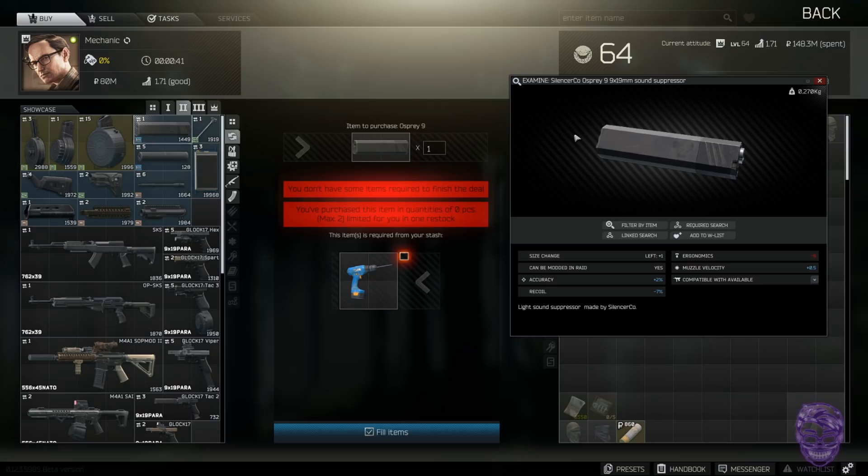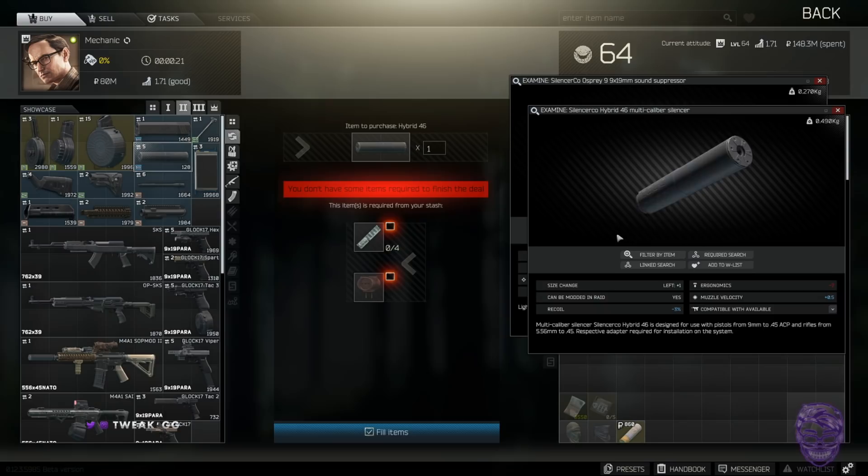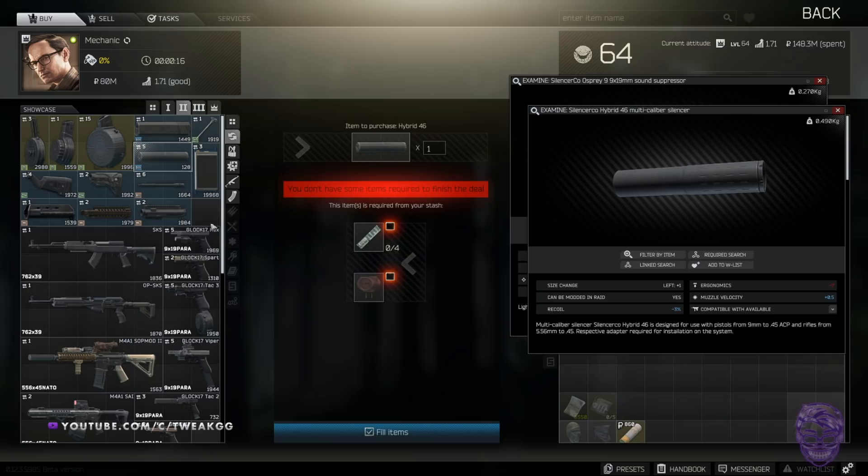Four sticks of RAM and one T-plug will get you a Hybrid 46 suppressor — this is super worth. RAM sticks aren't expensive, T-shaped plugs are worth nothing, and a Hybrid 46 suppressor is worth around 100k on the flea market. Do this trade to net yourself profit every trader reset. You can also grab a Tapco SKS for one GP coin — at around 40k for a GP coin, it's worth it.